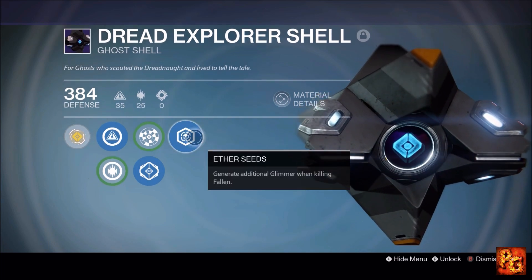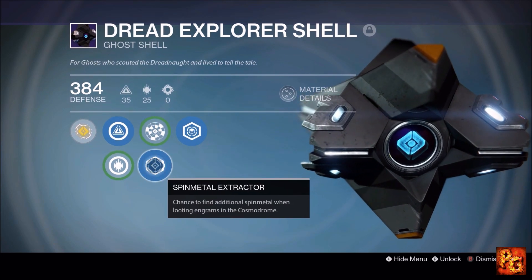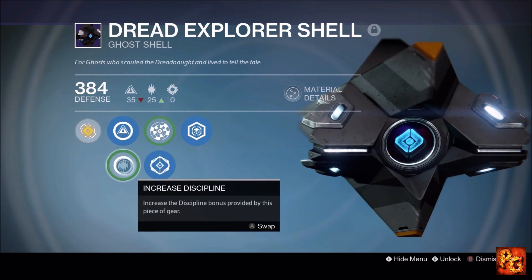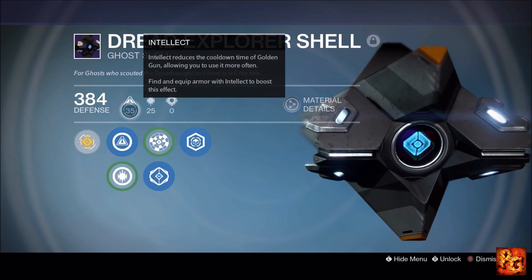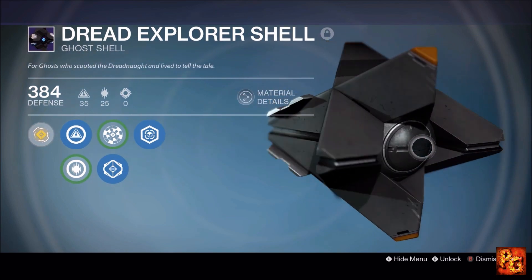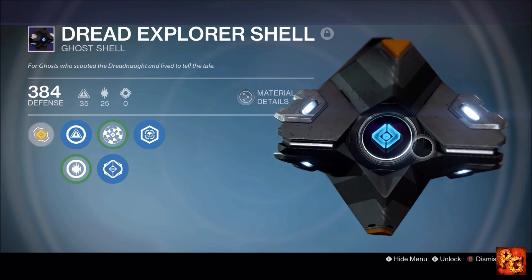The Dread Explorer Shell comes with Ether Seeds, Spin Metal Extractor, and Intellect/Discipline. This ghost shell is absolutely perfect for Rise of Iron because it covers everything you need. We're killing Fallen so Ether Seeds is covered; we're spending a lot of time on Earth so every engram gives us Spin Metal we can trade for faction rep. You can never go wrong with Intellect/Discipline — and Intellect 35 is as high as a ghost shell gets.